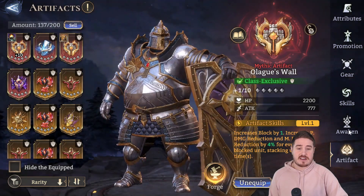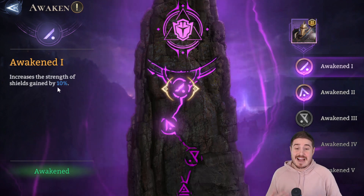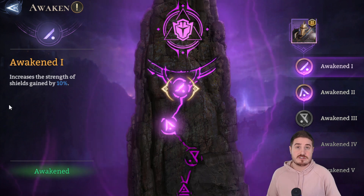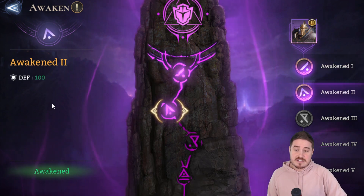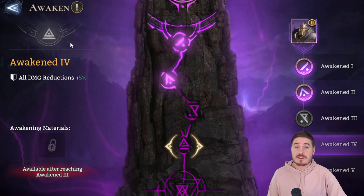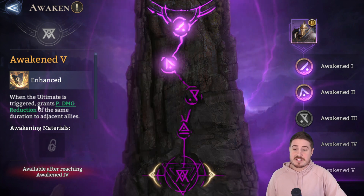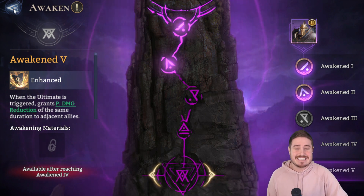His awakenings are quite good. At A1 the shield strength increases by 10%, so instead of 85% your shields become 95% — and this applies to all shields, including those from faction lords or heals. At A2 you get a bit of extra defense, putting my Olag at 3,300+ defense. There's also extra HP at one of the awakening levels. At A3 there's all damage reduction plus 5%, covering both physical and magic. And at A5, when Unbreakable is active, he grants physical damage reduction to all adjacent allies — so not only is he the tanky one, but everyone near him is too.